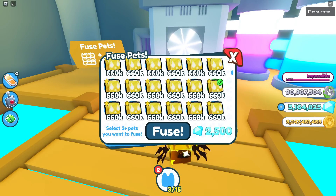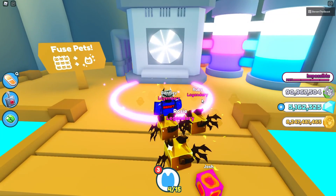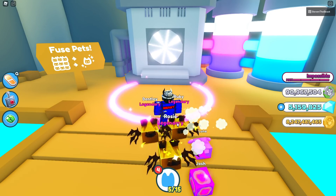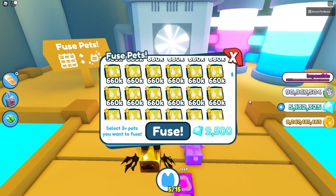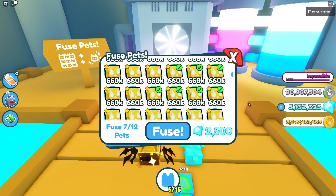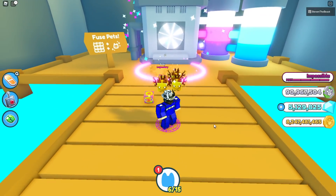Now let's try with 6 golden will-o-wisp and fuse. Oh, we got a rainbow — it's all good. Let's try it again with 6 will-o-wisp. Fuse — we got another rainbow, it's all good. So we just got 2 rainbows in a row, but that's all good. Let's try 7 of the golden will-o-wisp. Fuse — we got another rainbow. Very unlucky.